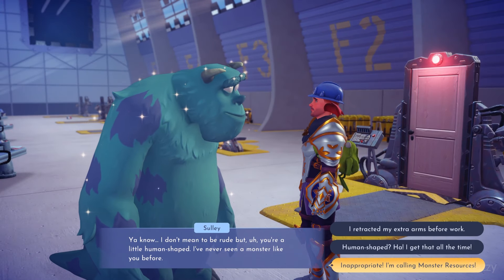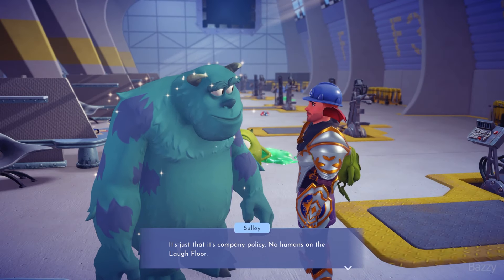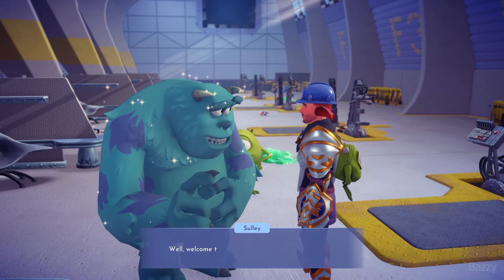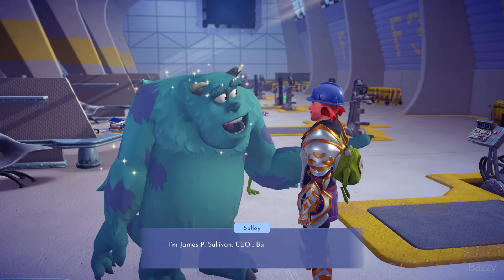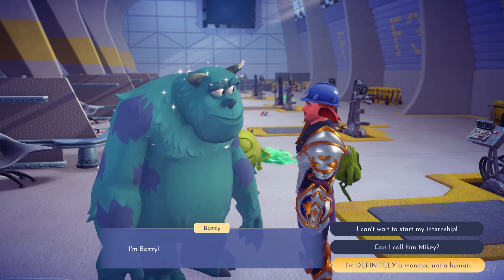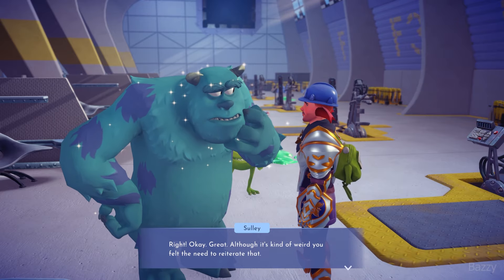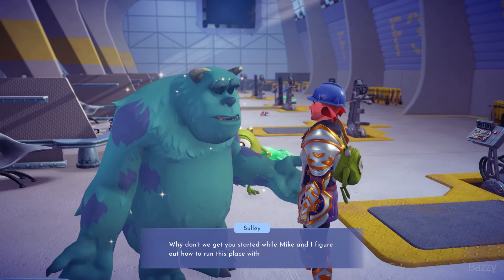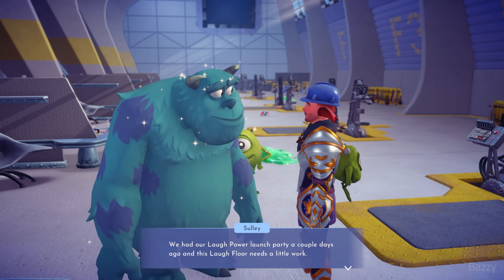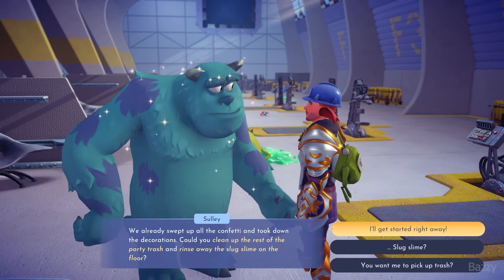He does think we're a little human-shaped, so maybe the gig is up. We're going to be reported to Monster Resources - no one likes HR. Welcome to the company. Is this the shortest quest in the game ever? We had a laugh power launch party that we need to clean up. The internship starts immediately - we have to pick up the trash and get rid of the slime.